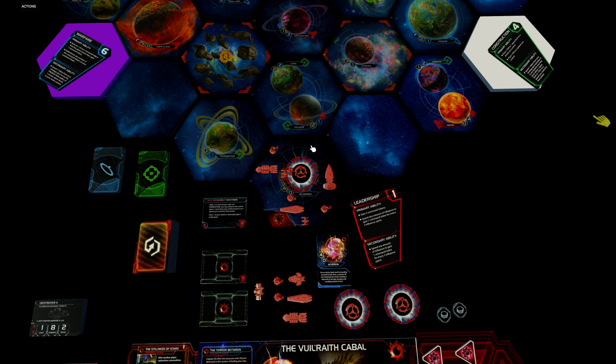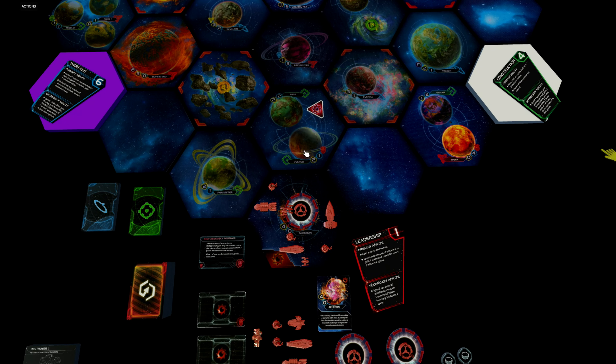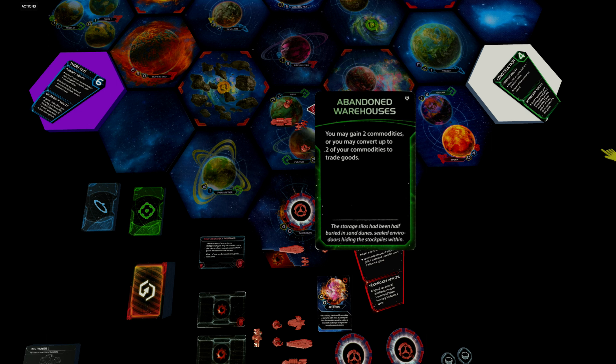When considering what planets to take in the first round, we shouldn't just look at the three adjacent systems — we can look at the entire next ring as well. This system out here is attractive because it has six influence, but it's a little aggressive to start by taking it in round one. As our first turn we can activate Lysis and Velnor and move out with our carrier, two infantry, and two fighters. Let's explore Lysis: abandoned warehouses — you may gain two commodities or convert up to two commodities to trade goods. Since we don't have any, we'll gain two commodities.